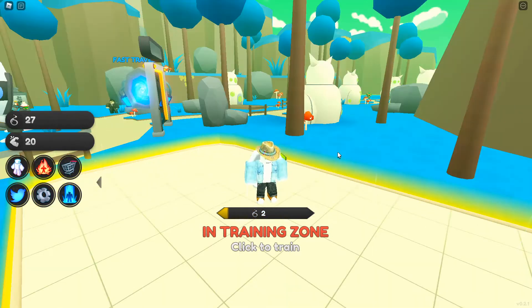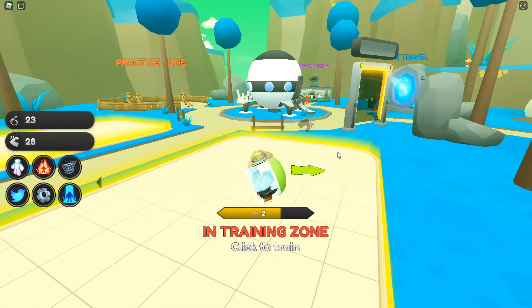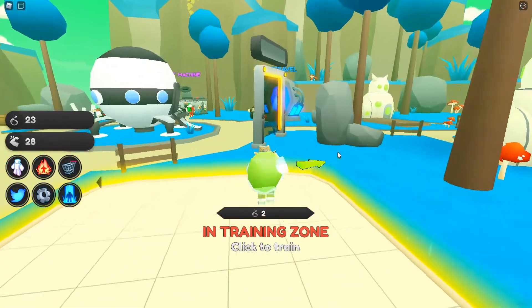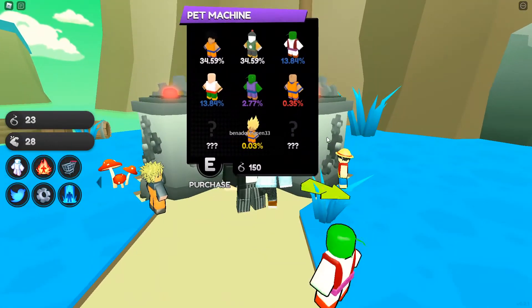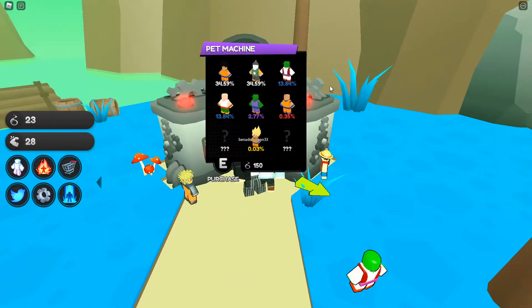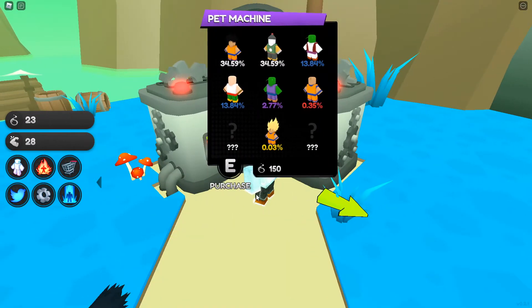I'm going to head over to the pet machine. We got the usual rarities — looks like we got Goku, Piccolo, Krillin, Super Saiyan Goku — and it's going to cost 150 Spirits to pull.